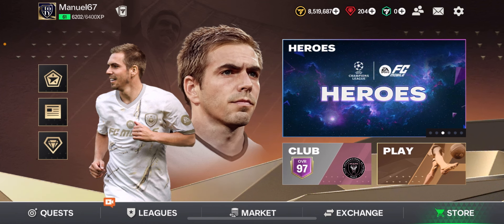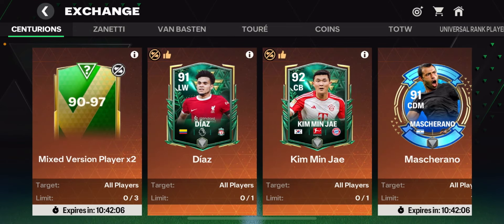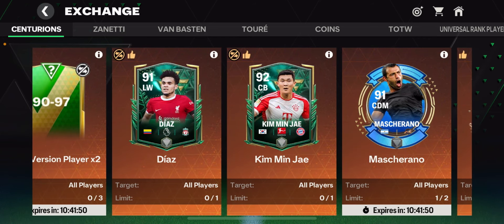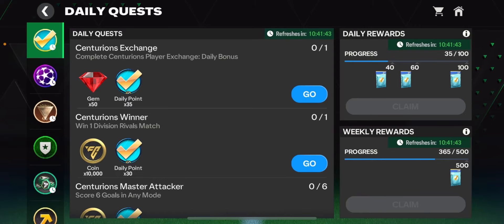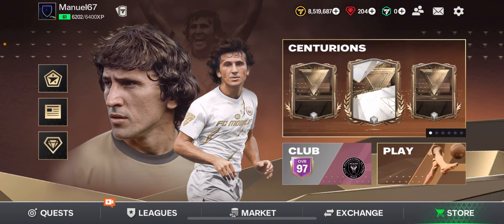The last thing I would recommend is to save up your mushrooms, because when this event comes and you get a Team of the Season player from a pack or the market, you can rank him up with mushrooms and sell him for a higher price, or just use him in your team to become more powerful. You can also get mushrooms from the current exchanges and possibly from quests.